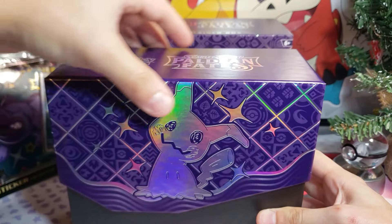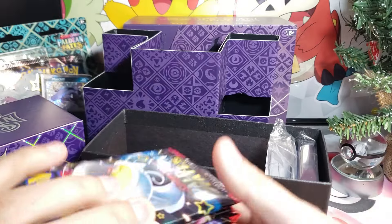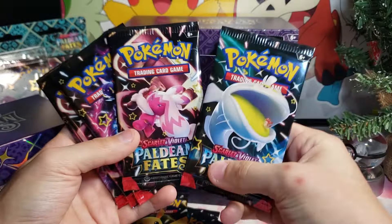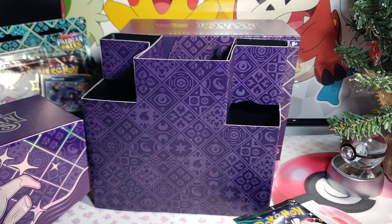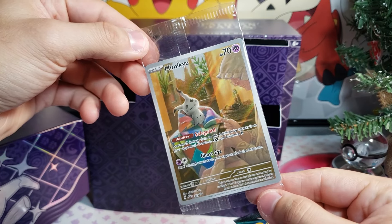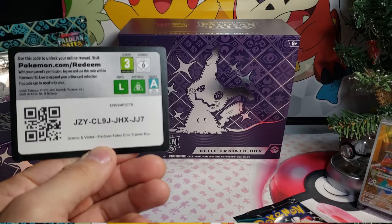You already know what to expect — yellow dice, damage counters, stuff like that. We're gonna pop this little guy out and bring out our packs. We got one, two, three, four, five, six, seven, eight, nine packs plus those right there — if my math is correct, that's about 12. Look at that beautiful promo card right there, really liked it. We're gonna put it right underneath our late Christmas tree.